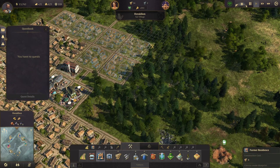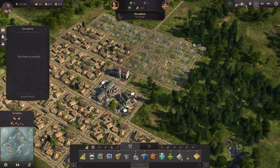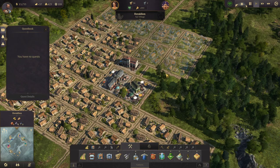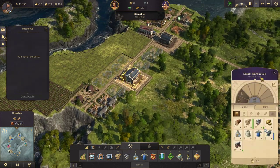Let's go ahead and build a two-by-two here — that makes me feel good to have that blueprinted out already. We have room here for a police station and a church, which is really good to have. So what are our needs looking like now?